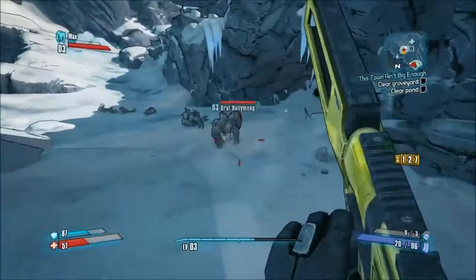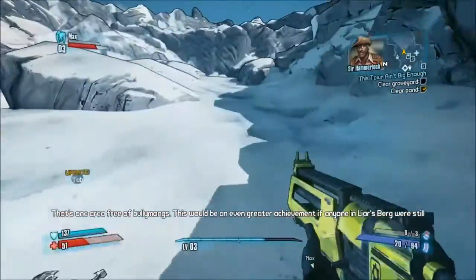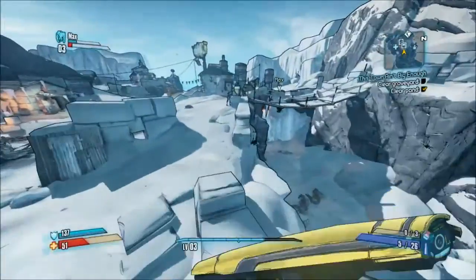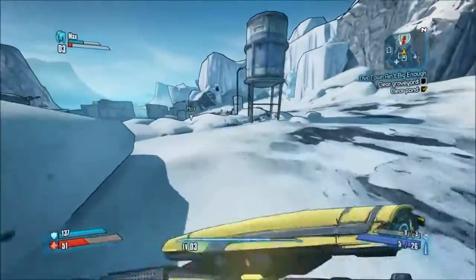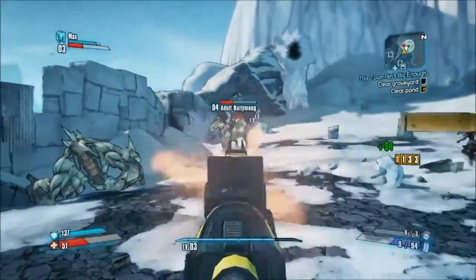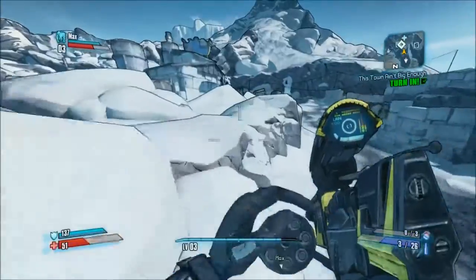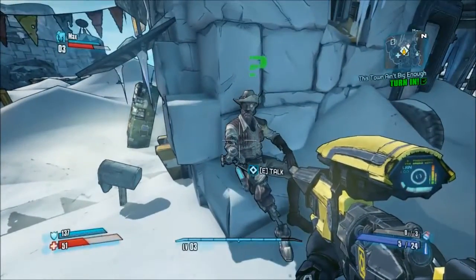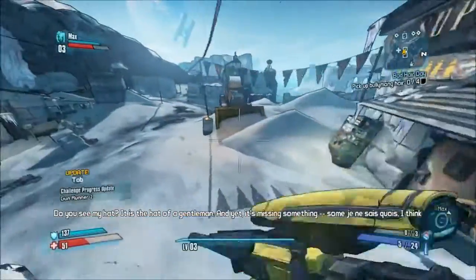I cleared my area, now it's yours — there are only adult Bullymongs here. I just saw your health drop — one more hit and you're down. Come help me! Once when I played Borderlands 2 I was reduced to literally one HP at around level 30. Deathtrap would be so nice right now — it's like a third player that lasts for a limited time, unless you have the skill that extends it with every kill.